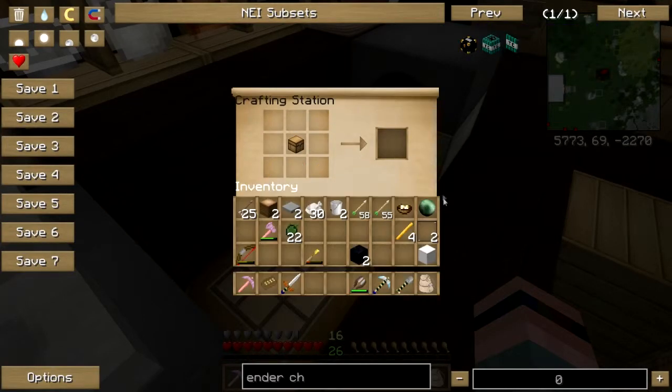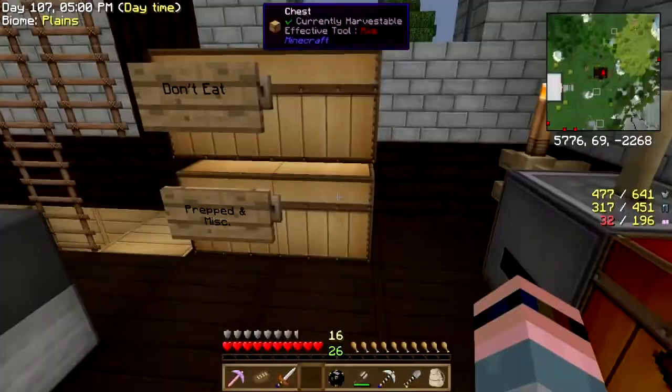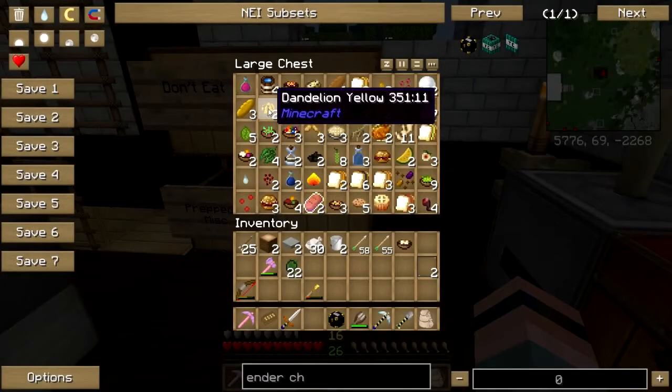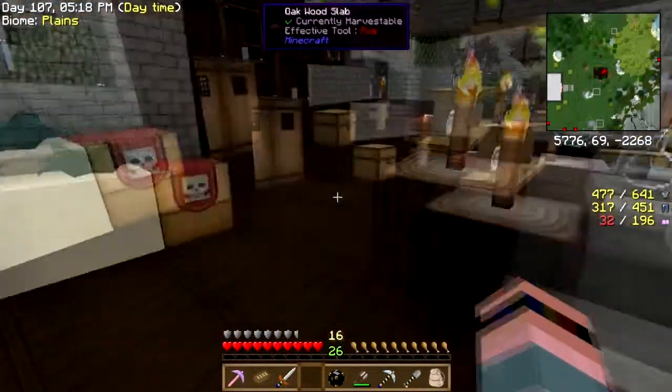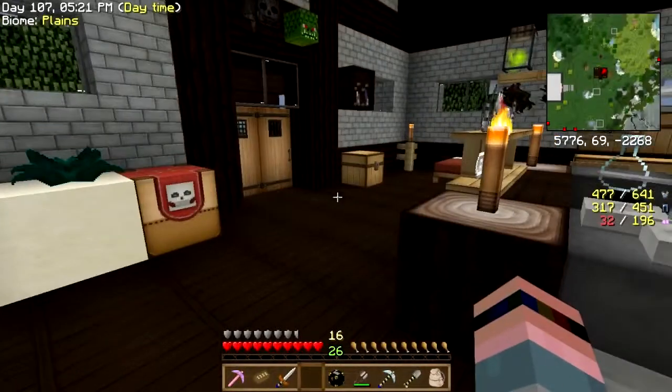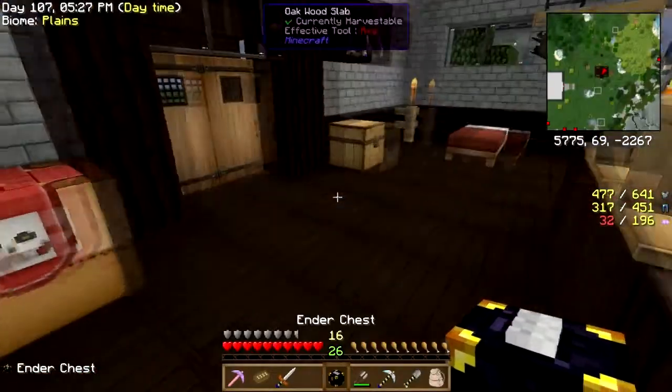First, let me check this chest — enderpearl, blaze rods, obsidian, and wool. Let me get some dye. I got bone meal. We'll find some stuff out there. We're going to take that to the museum — that's going to be part of the system.